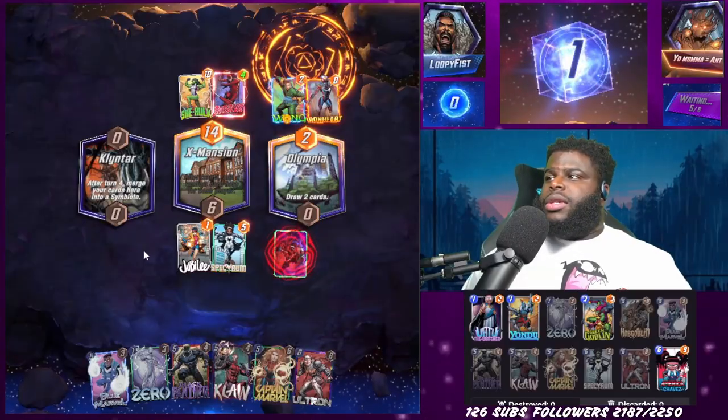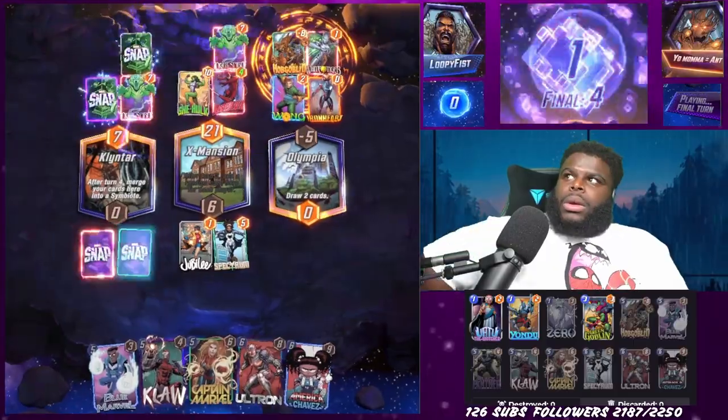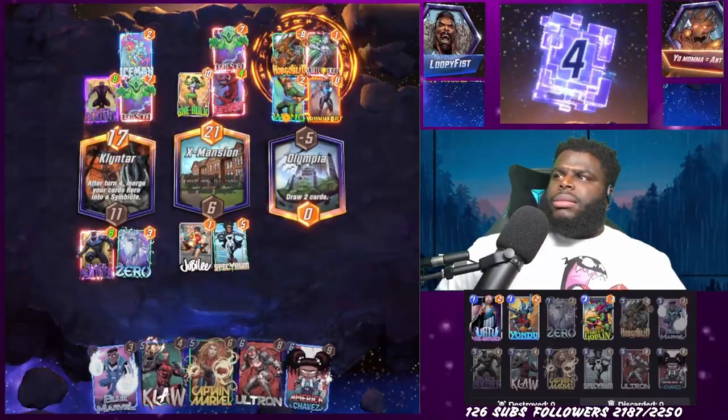The last deck was super hard to make because there aren't very many heroes with names starting with U — I think there were maybe two. The first game with the U deck was going okay. We dropped Pumpkin Goblin down on the long lane, which locked him up, and we thought all we needed to do was drop a few cards on the left lane. We chose Black Panther into Zero — that's 11 points of power. But surprisingly, he also went for that lane with Black Panther, and his was favored, so he won it.